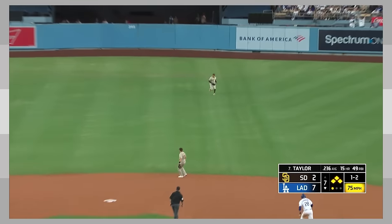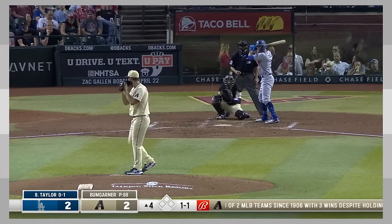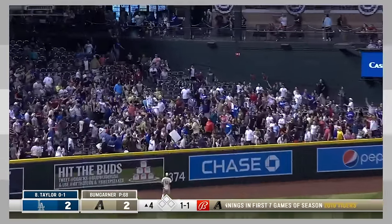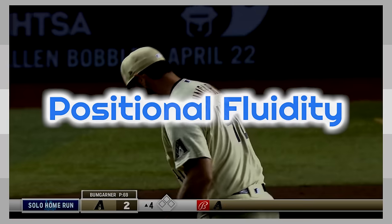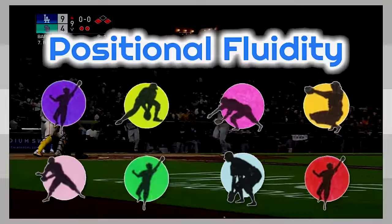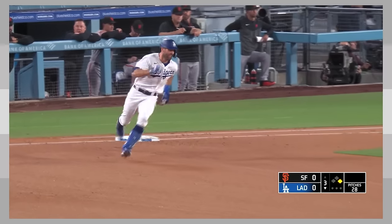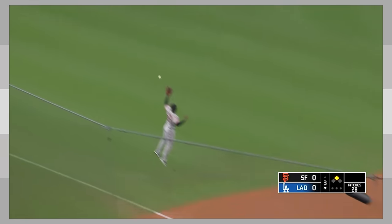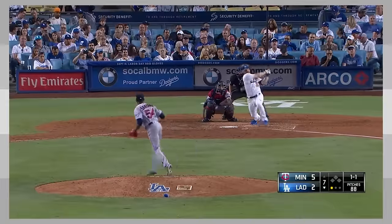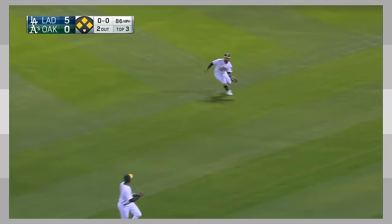And of course, there's Chris Taylor, who is sort of the modern-day poster boy for the super utility player. Converted from a shortstop with the Mariners to a super utility player with the Dodgers, Taylor has had better super utility seasons than his most recent campaign. The Dodgers are one of the teams on the forefront of having widespread positional fluidity on their team — they want to be able to stick any player in any position. Since Andrew Friedman took over as president of baseball operations in 2015, players like Kike Hernandez, Logan Forsythe, Chris Taylor, Matt Beaty, Gavin Lux, and Zach McKinstry have all had super utility seasons with the Dodgers.